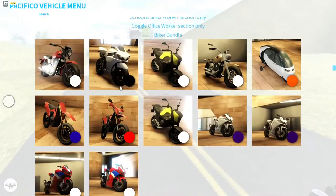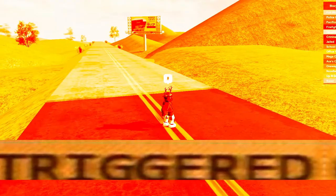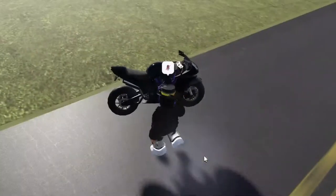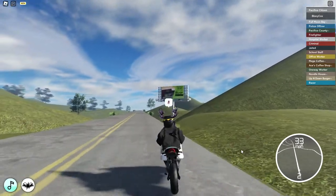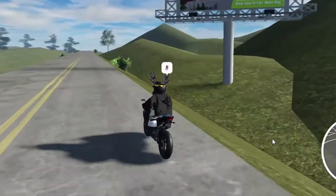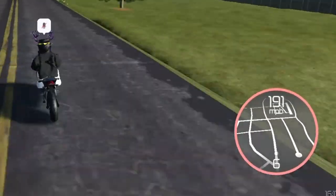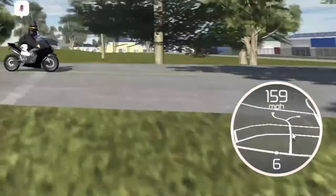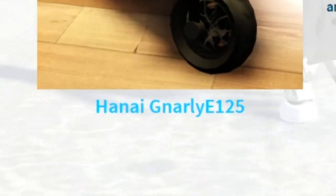The second bike of the Biker Bundle is this one — Yokohama Rider 1 or something. I assume it's like a Yamaha bike. I'm not sure which one, but I know it's really fast and I can do a wheelie by holding T while driving. And the top speed is 191 miles per hour for this bike.